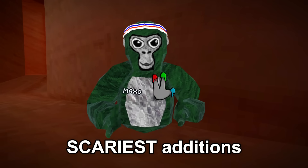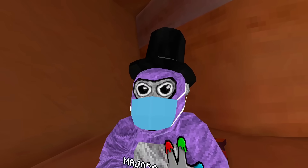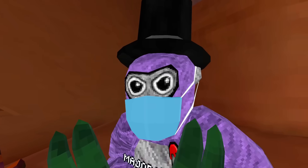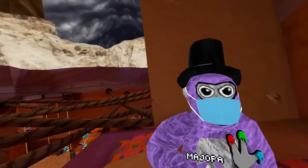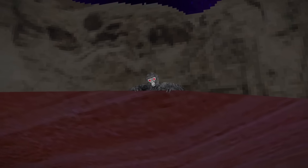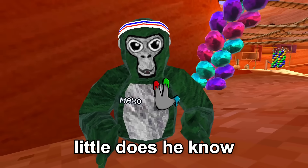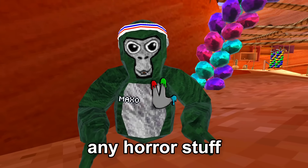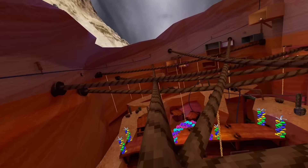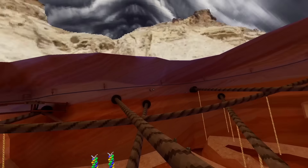We went to canyons to check out one of the scariest additions I added to this mod — a real ghost. This is the position where we need to be to see this scary ghost. Listen to me, you cannot scream, you cannot be scared. What I want you to do is look over there. It's so scary. I don't know why they added that. Little does he know, they aren't teasing any horror stuff because it's all fake. Trying to act non-suspicious, trying to peek over the canyon.